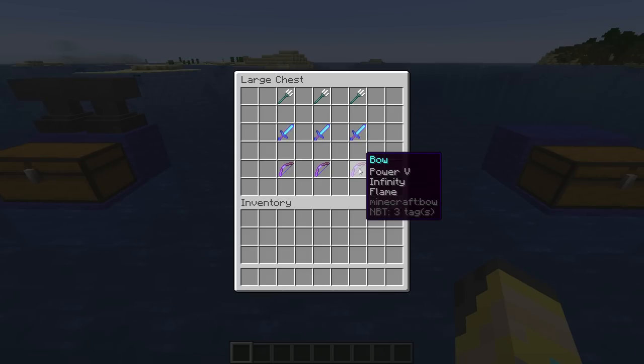Bows don't really work too well underwater, however guardians and elder guardians have a thorns effect which will damage your armor quite a lot over time. If you kill them with a bow — meaning you get up close and just shoot them — your armor or yourself will not take thorns damage, which is pretty nice. I like to go into these things with an Infinity bow and some form of Power, ideally Power IV or V.